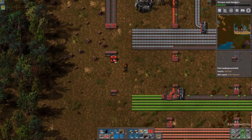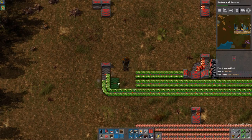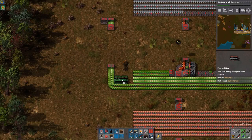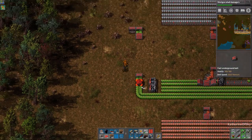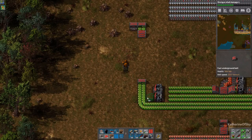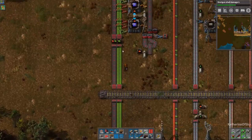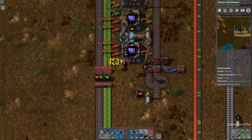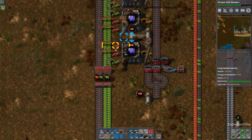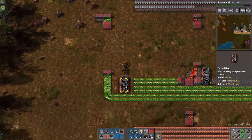Never doubt the power of the blue circuit making machines — it will eat the world. I think we'll use this bottom lane. For each processing unit we need 20 electronic circuits — wow, is that up from before? We want the stack inserters grabbing those as fast as possible, and the long-handed inserters to grab the red and green circuits from the secondary line.